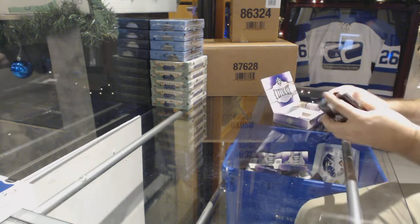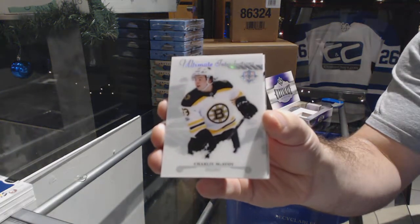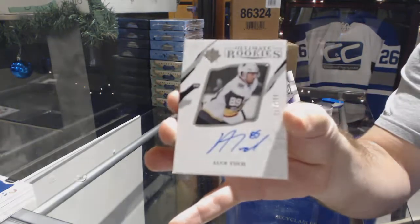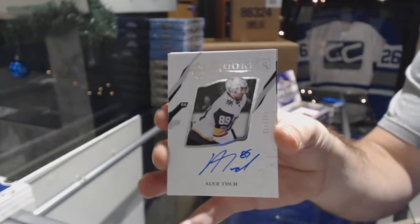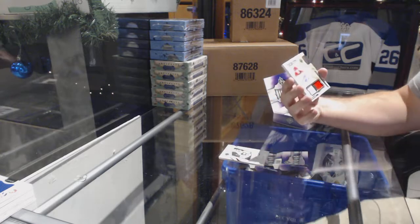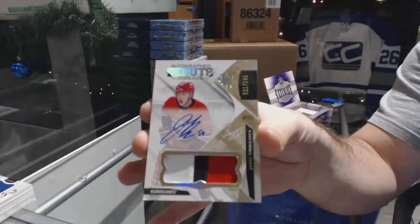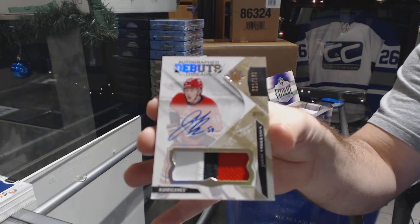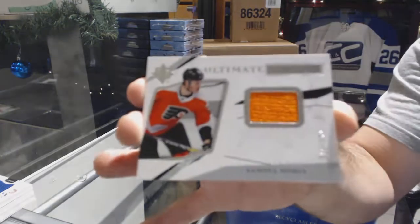Box four — we've got a MacAvoy introductions, Boston Bruins. 299 for the Vegas Golden Knights, Alex Tuch. For the Carolina Hurricanes, the 149 Janni Kokkonen debut threats patch auto. I don't mind the designs actually this year, I really don't. And we've got for the Flyers ultimate rookies of Samuel Moran.